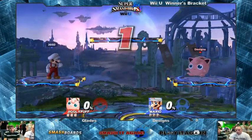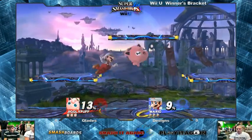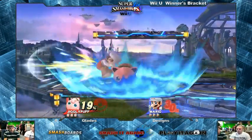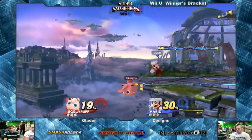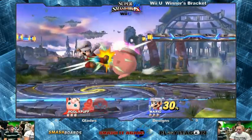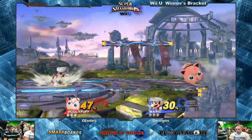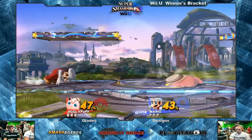Blade64 with a B and the match has started. Nice fair to start off the match, attacking that shield. They're just trading, going at each other — no fear. They seem to be doing a lot of trading so far. Lots of footsies, not so many combos.